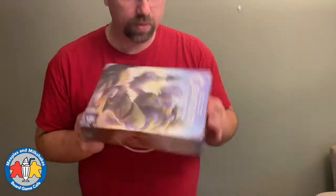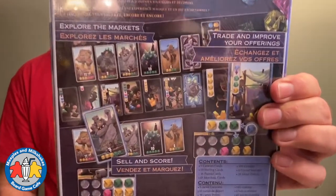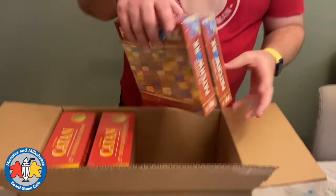We also ran out of the Golem Edition of Century, which has different art than the standard version called Century: Spice Road. I quite like the Golem art — I kind of like both, but I probably prefer the Golem Edition. It reminds me of The Iron Giant, which I really like.